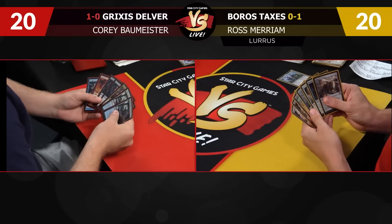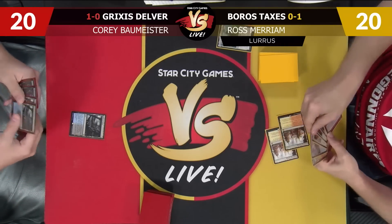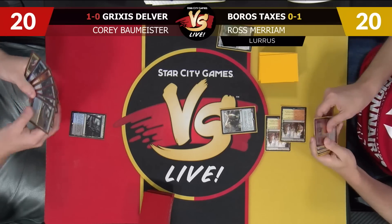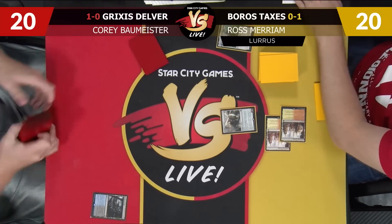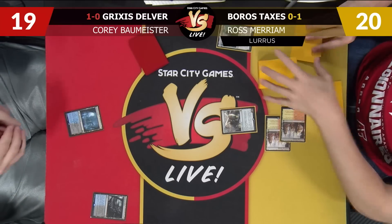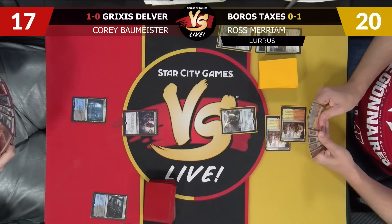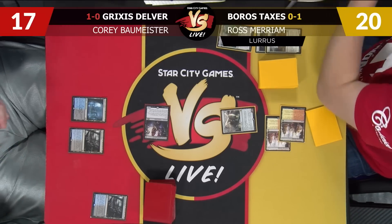Ross, bring it on — you are on the play. I will keep mine. Pass the turn. Land, go. Smuggler's Copter? Yeah, that's fine. Pass. I thought I was getting Spell Snared — nope. I'm going to take three here. Is this a Delver or Thieves Guild Enforcer? It's a Thieves Guild Enforcer. Helping out your Lurrus deck — probably not the best. We'll play this. Untap, get another land, attack. I'll go to 19 and pass to you.